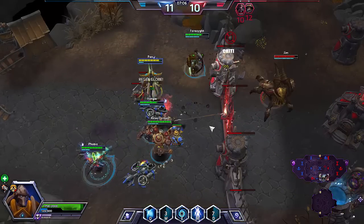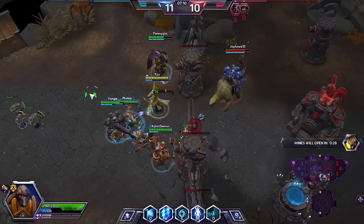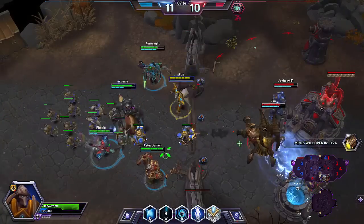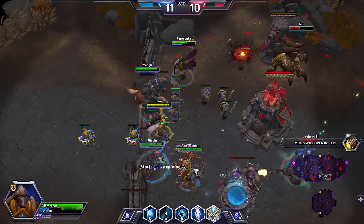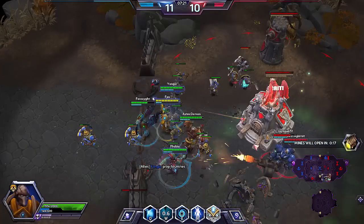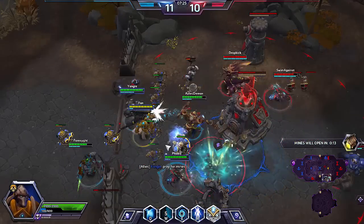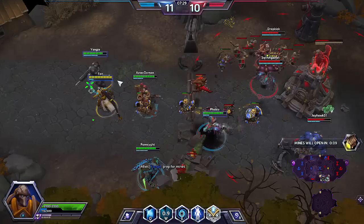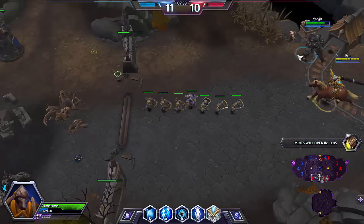Now both teams are level 10, but we got 3 kills off that fight, so we can play really aggressive and should be able to mow this fort down. The mines are going to open in 20 seconds, so the proper course of action is to go down to the mines. The first team to go down to the mines has a very big advantage, since skulls are worth so much. So we definitely want to go down to the mines ASAP.